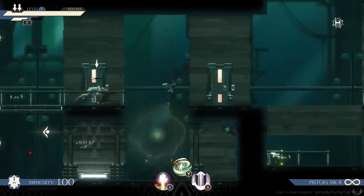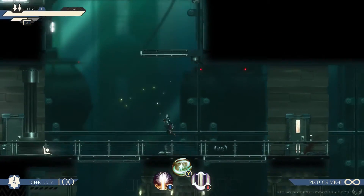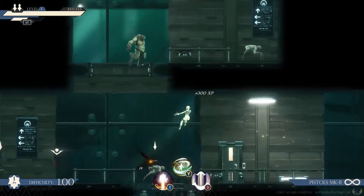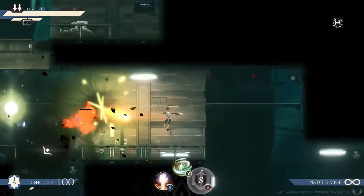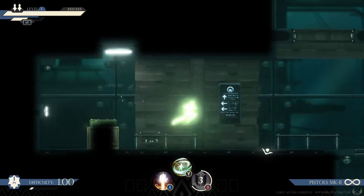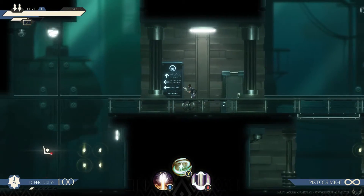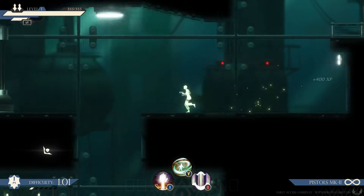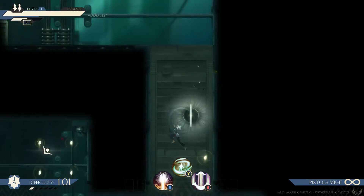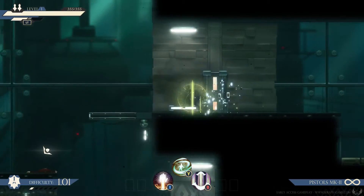This is a controller-based game. You can use your keyboard, but it does not work nearly as well because you have more degrees of freedom with your analog sticks — you have more accuracy with your blinks. When you kill an enemy, any shots they had out on the field will disappear. So if you have a projectile coming right at you, you can choose to blink to avoid it or simply kill the enemy. These little totem things are experience that I'm collecting — they're referred to as totems.